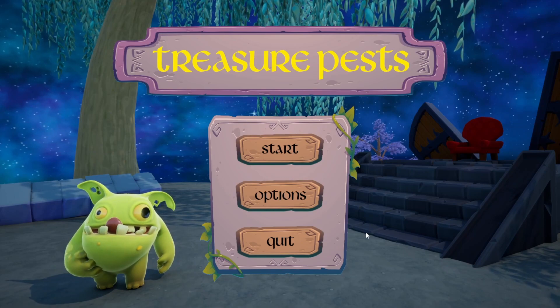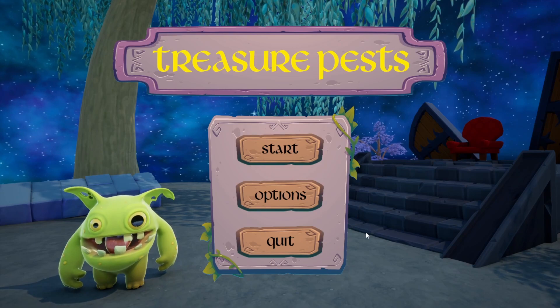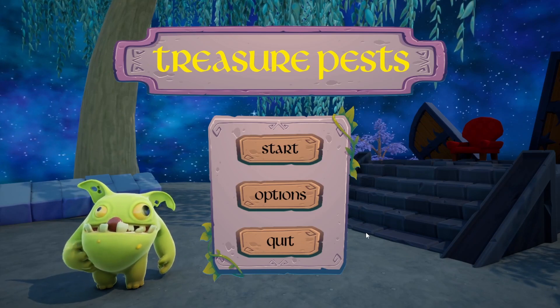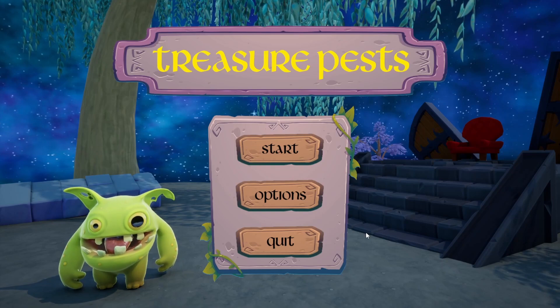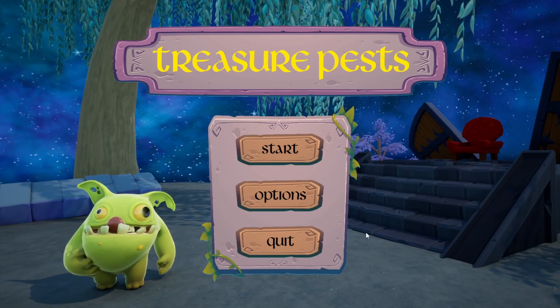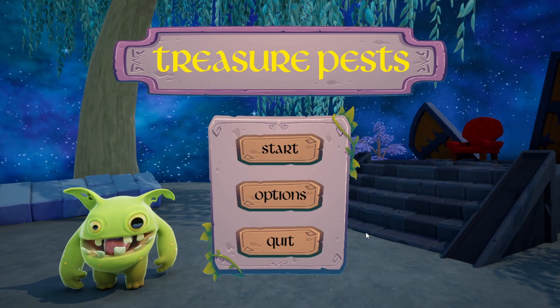In Clank, you delve into a dungeon, collecting treasure and avoiding a dragon. The more noise you make, the more likely it is that the dragon will defeat you. Clank itself is a deck-building game, and the points are in your deck. As you collect more things and refine your deck — get rid of the bad cards, keep the good cards — you get more points at the end, if you make it out alive.